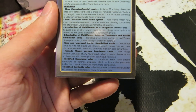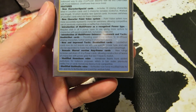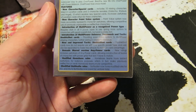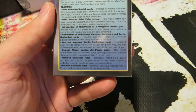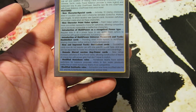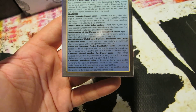Features. New character special cards. Includes 10 missing characters listed in location cards and 3 character remakes — Galactus, Warlock, and Angel — 10 of which receive new special cards. Increases usefulness of location cards which list these characters. There are some old location cards that didn't have the six playable cards because they were never printed, and this fixes that on some of those.